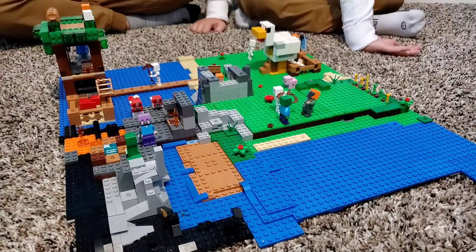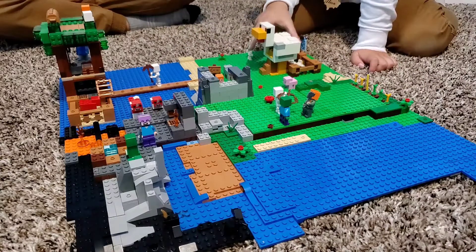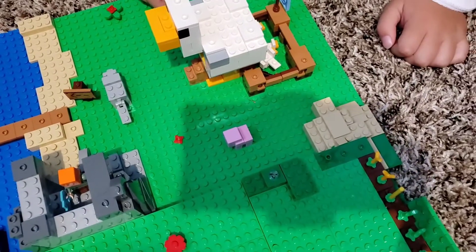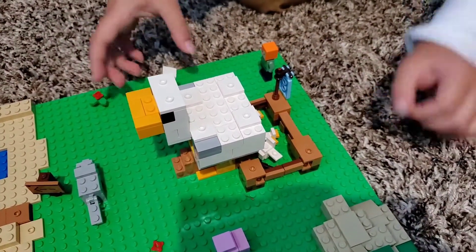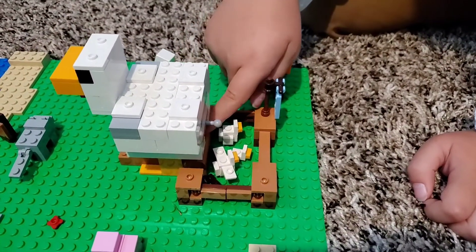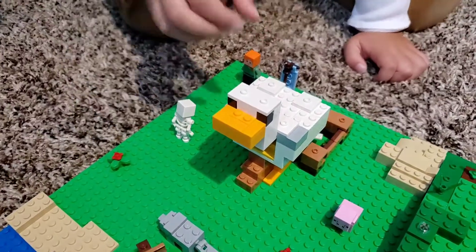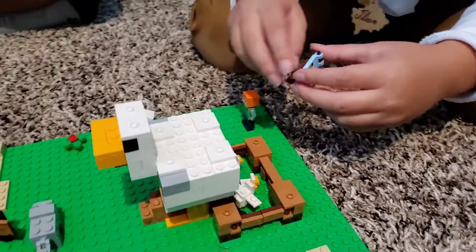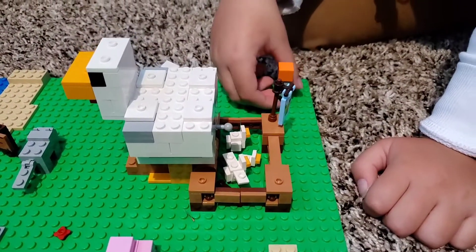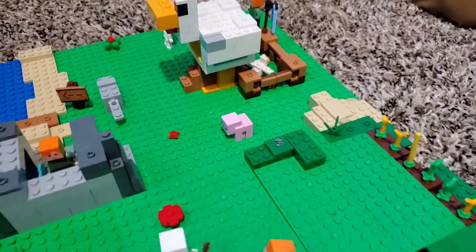Now this chicken is actually pretty cool because it has a secret to it. When the eggs go inside, they fall into a chest right there and get locked in. There are also some stairs in there. The chickens and eggs came with the set. Around it there are some skeletons, Alex, a pig, a dog, some flowers, and some seeds.